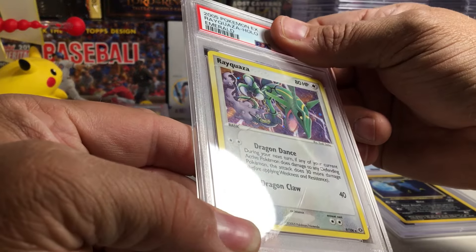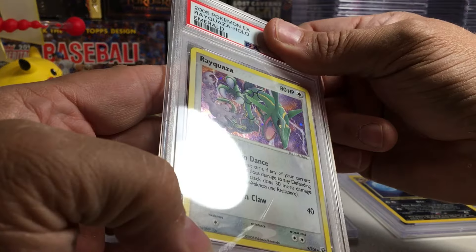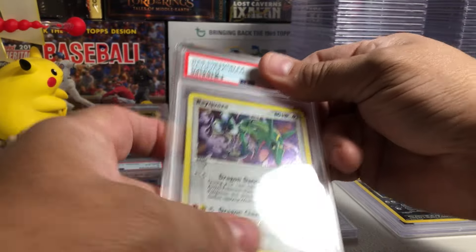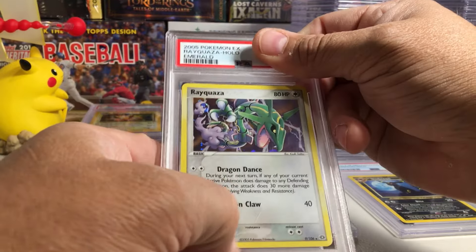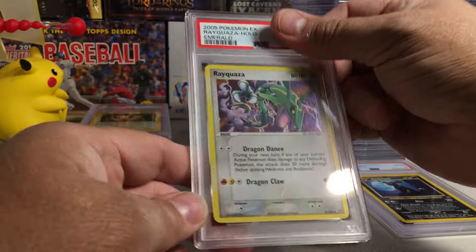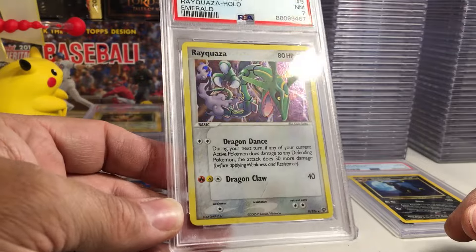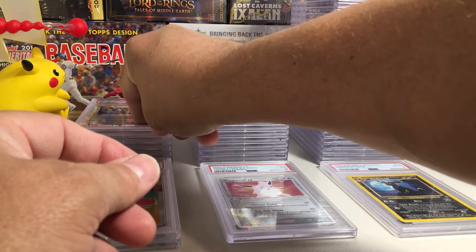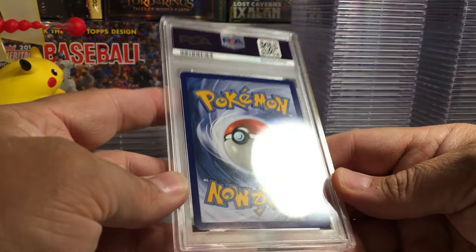There are scratches on the hollow. This is from EX Emerald — old school EX. Yeah, there is a scratch on the hollow, and scuffs on the case too. Man, they'll clean that off though — it won't detract from the grade. I'll be lucky to get a 7. We did get a 7! That's pretty cool to get an old EX card, buy it raw and still get a 7 on it. Alright, we'll do a couple more and we'll have to end it — we'll have to do a four-parter.